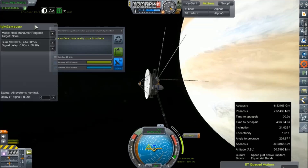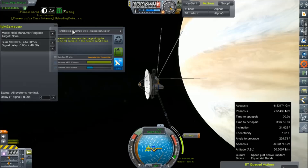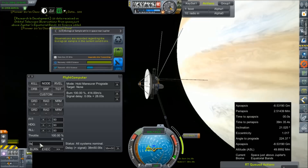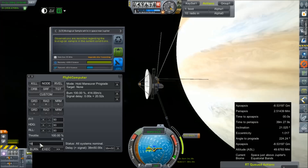We're still 39 minutes away from our node and it looks like all of this was completely off, which means I could be adding instructions for it. Let's set our delay for 38 minutes 50 seconds. Delay set. Throttle to 100% — and 414 minus 611 — we're just going to go for broke and burn all the tanks. We'll just say 197 meters per second. Burn.